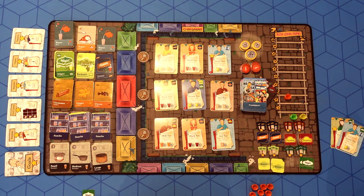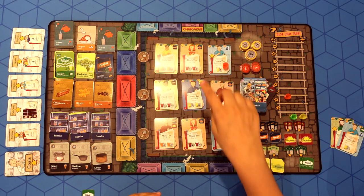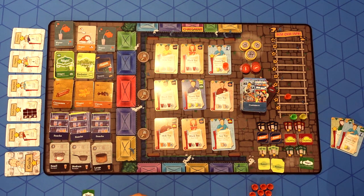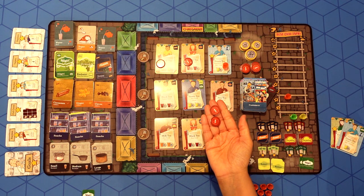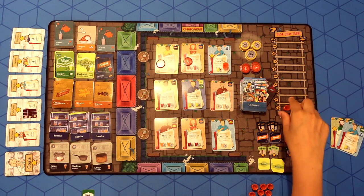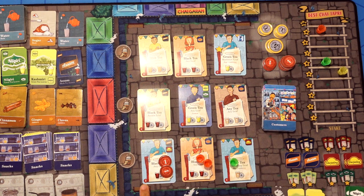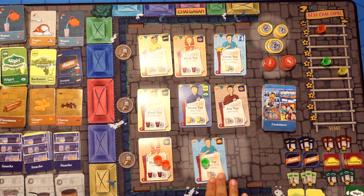In a serve action, you can choose to serve customers who are behind in the queue. For example, if I choose to serve green tea to the star customer at the back of the first row, the customers in the front get disgruntled because they have been skipped. Because I disgruntled two customers, I am penalized with two negative tokens. Disgruntled tokens are dangerous because if I end up having more than six disgruntled tokens, I move down one space on the favor track. The bottom left corner of the customer card indicates the tolerance level of every customer. Here, the blue customer has two negative tokens on him, which means he is now fully disgruntled and leaves the Mela, and the rest of the customers move to the front.